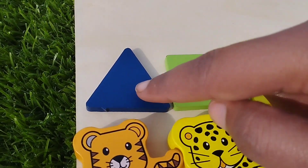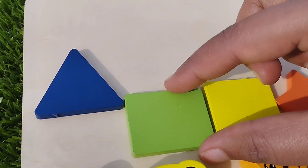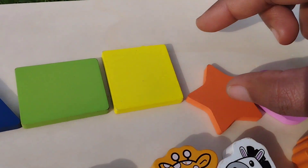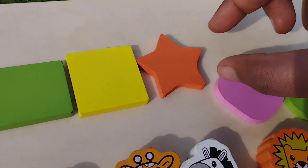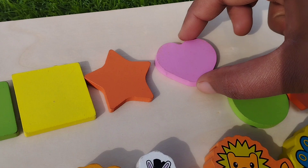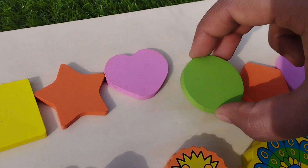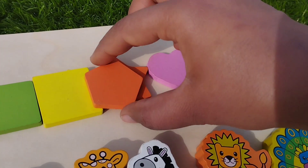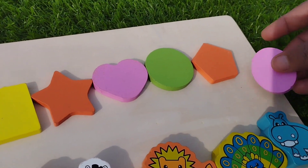Let's learn some shapes. Triangle. Rectangle shape. Square. Star — this is a star shape. Heart. Circle — this is a circle. Pentagon — this is a pentagon.